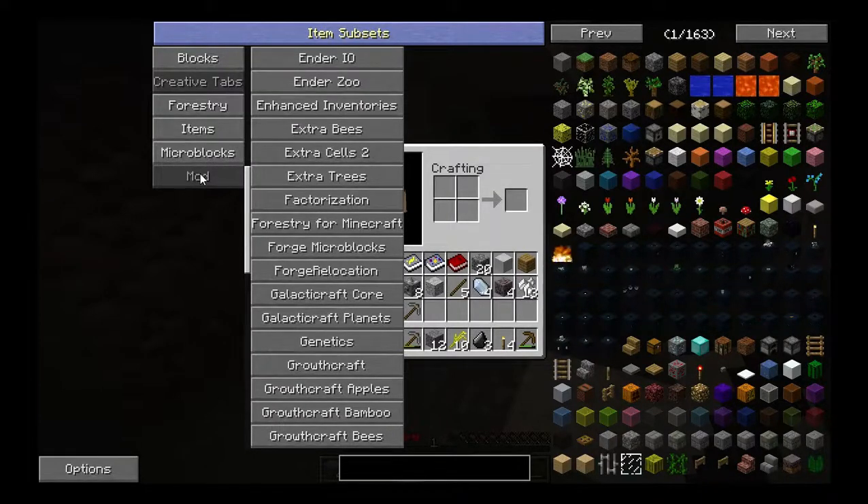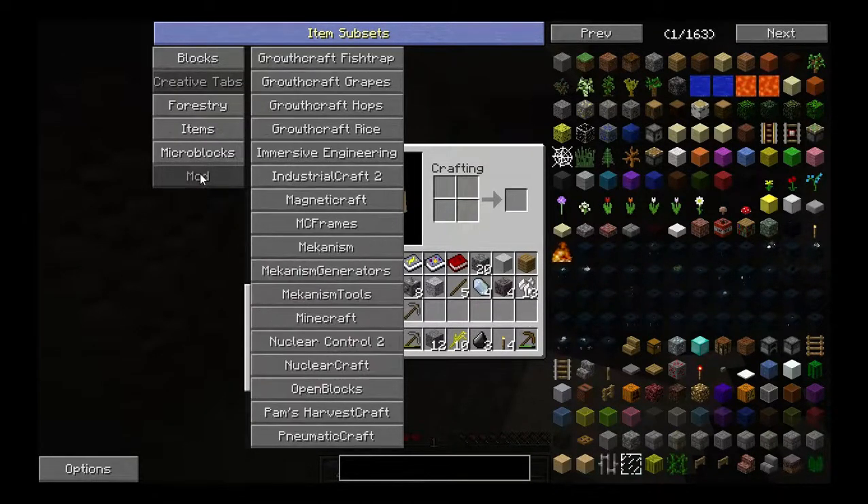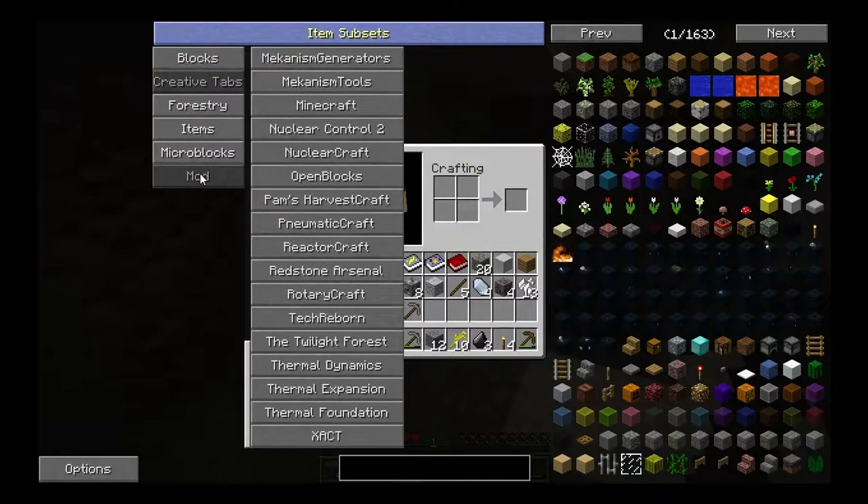Enhanced Inventories is something in here for junior - he likes that one, I don't know a whole lot about it. Forestry obviously, Extra Cells 2, Forge Multipart, Forge Relocation, Galacticraft, GrowthCraft. Immersive Engineering, Industrial Craft 2, Magnetic Craft, Mekanism - which does add armor to mobs. Nuclear Control, NuclearCraft which is a new one I haven't played with yet, Open Blocks, Pam's, PneumatiCraft, Rotary Craft, Tech Reborn, Biomes O' Plenty, and then the thermal mods.